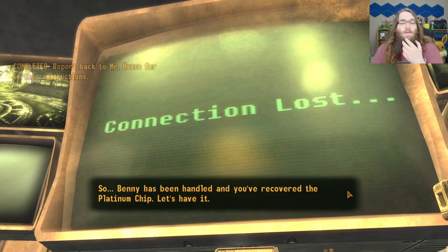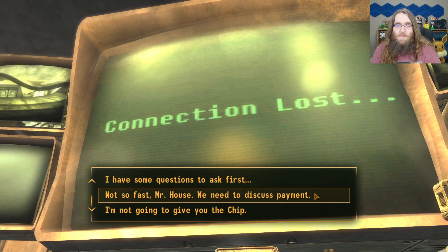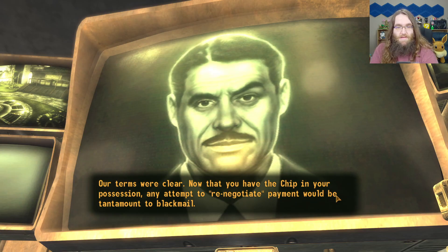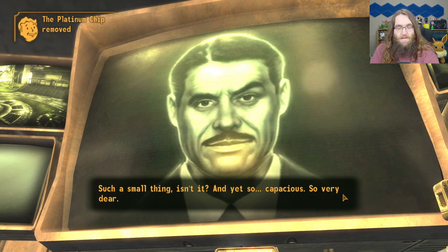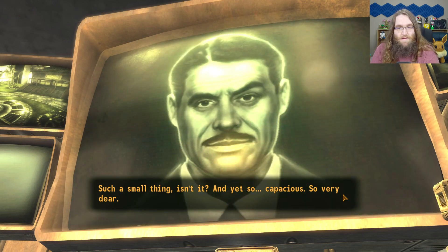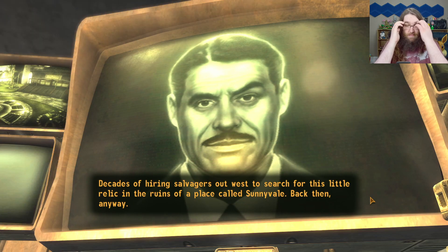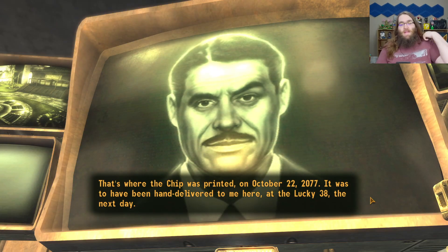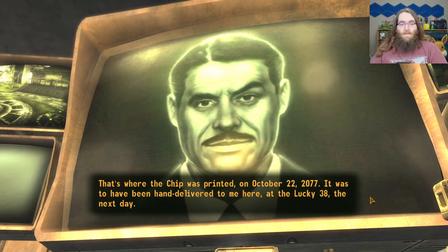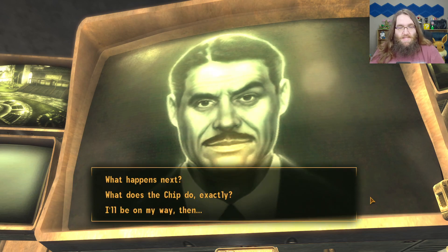So Benny has been handled and you've recovered the platinum chip. Let's have it. We do need to discuss payment — our terms were clear. Now that you have the chip in your possession, any attempt to renegotiate payment would be tantamount to blackmail. Such a small thing, isn't it, and yet so capacious. So very dear. Decades of hiring salvagers out west to search for this little relic in the ruins of a place called Sunnyvale — back then, anyway. That's where the chip was printed, on October 22nd, 2077. It was to have been hand-delivered to me here at the Lucky 38 the next day, but the bombs fell first. Suffice it to say, the delivery was never made.